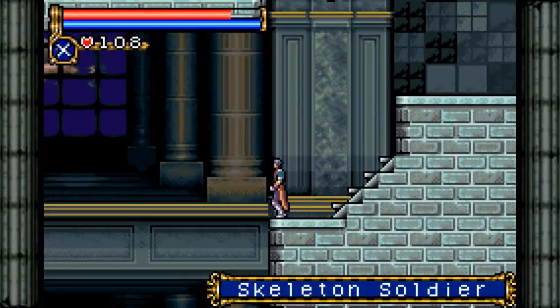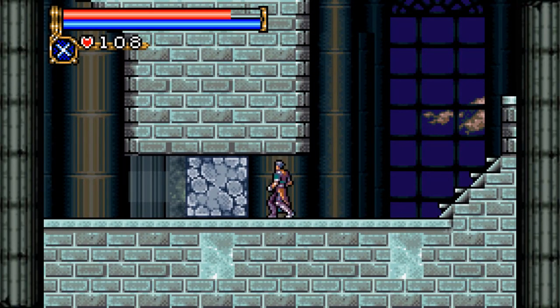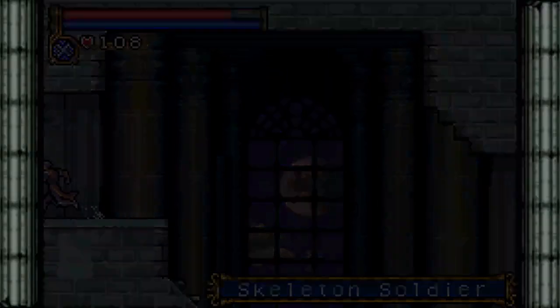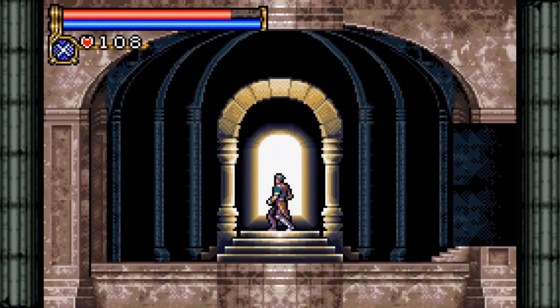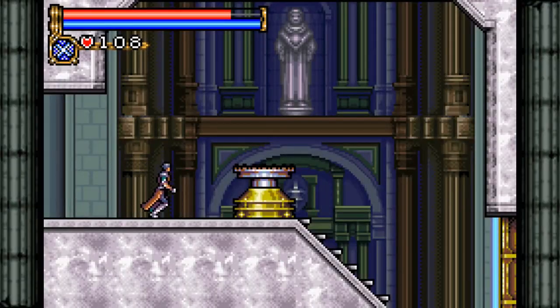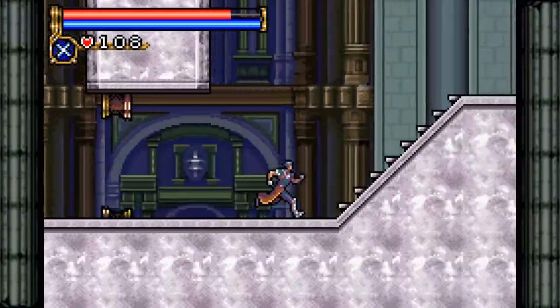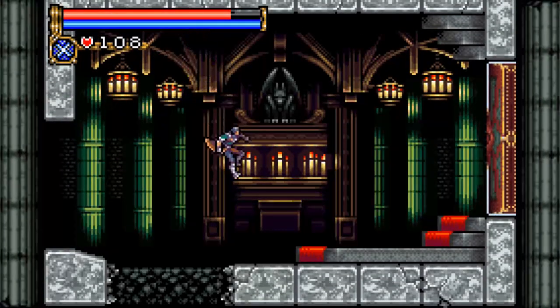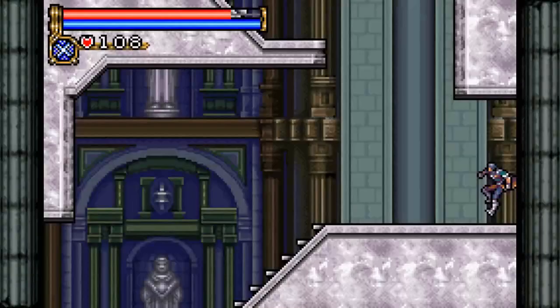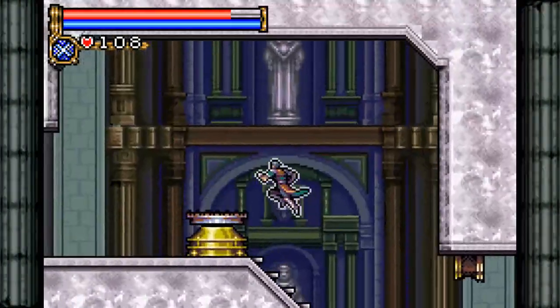With that cleaned up, back to the exploration. Nothing we can do over here just yet. Up here, however, we have a new type of room. On the map, these rooms are marked as yellow and they're shortcut rooms. The first one's kind of a freebie; the rest you have to find yourself. But this leads all the way over here, and with that we can destroy this gate. For those wondering — if you come over here to the door, it's locked. So back we go; it's just good to know it's there.